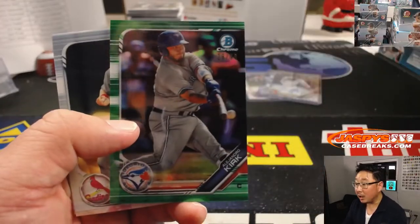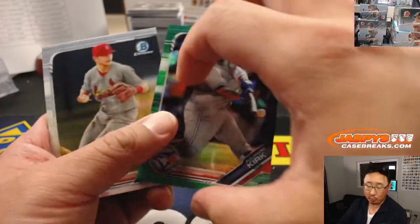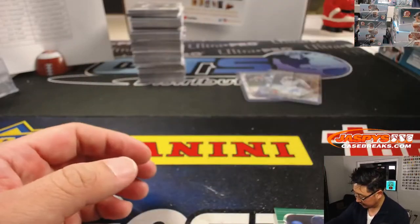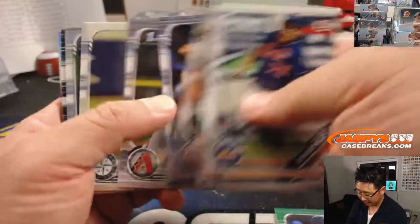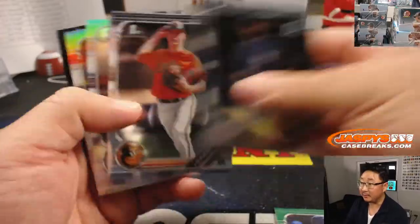We've got Alejandro Kirk, Green Chrome to 99. Those we'll save off to the side, and our shipping team will sleeve and top-load those before they get sorted out. Anything numbered like 5 or less, I'll definitely top-load right away — they'll be protected, they'll be fine.